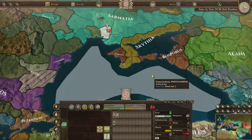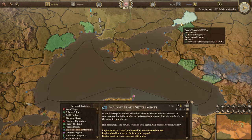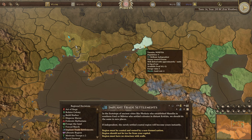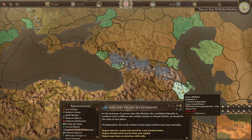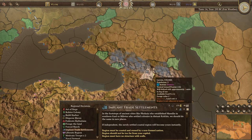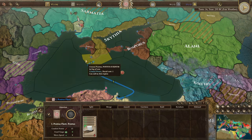Olbia is now part of Pontus and we can set it up as some kind of trade station. We also have this interesting regional decision where we can implant trade settlements. Anywhere on the coast, basically, you can build these trading stations. This might be a good way of taking places that aren't hellenic since it probably won't count toward conquest or the decadence ranking. We could grab one in Iberia or Armenia — but it costs 175 gold and 40 manpower, so we can't play it for a while.